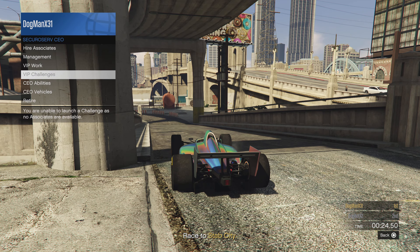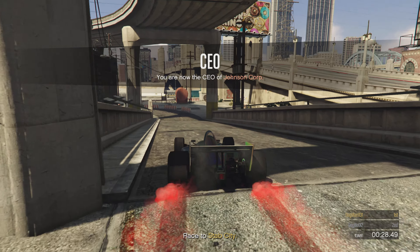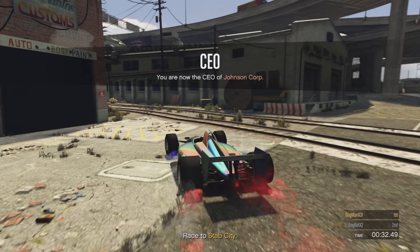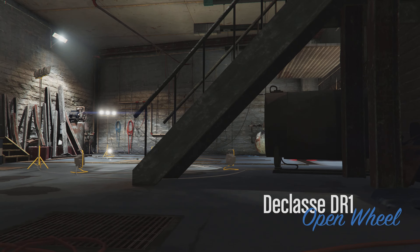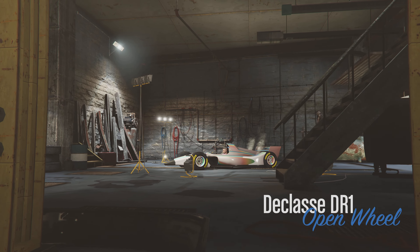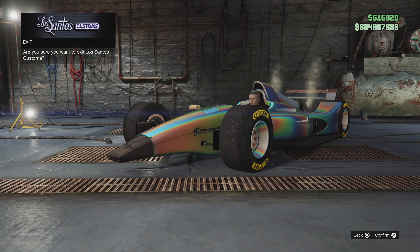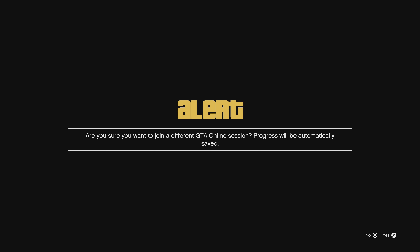Once you're at LS Customs, pull right up here, go to CEO vehicles, and request your Buzzard. Now pull the Buzzard into LS Customs, and then we're going to join ANOAC 1P5 once more. This is an important step a lot of people miss: hit back — which is circle — and then hold down triangle to respawn. It's going to put you in a black screen, and this is where you join ANOAC 1P5.